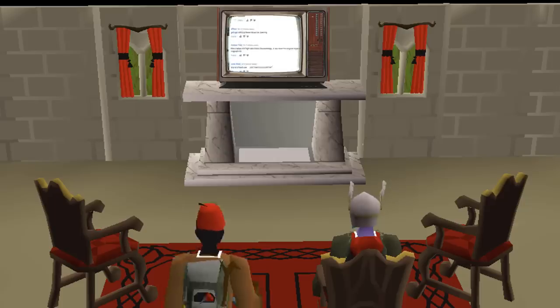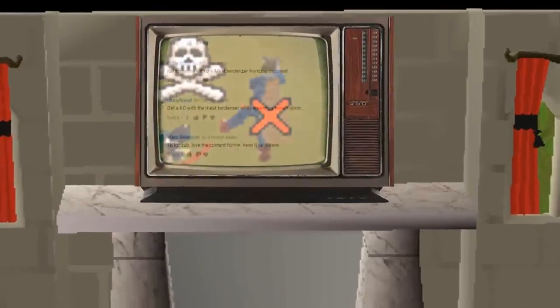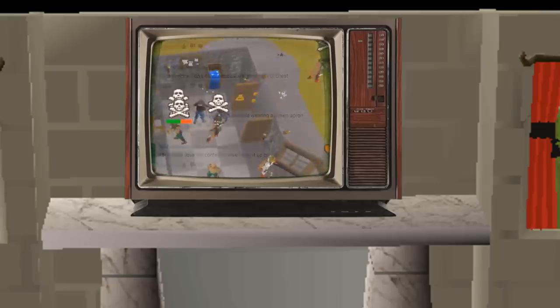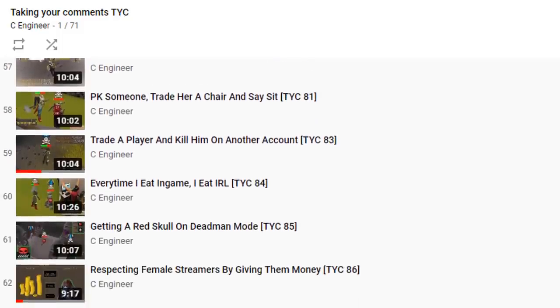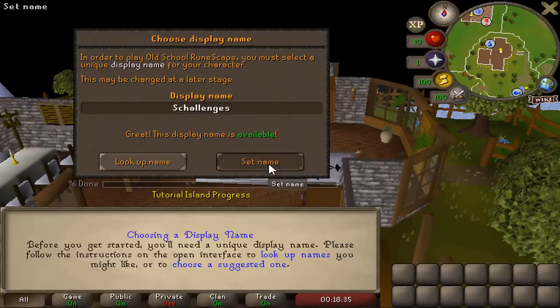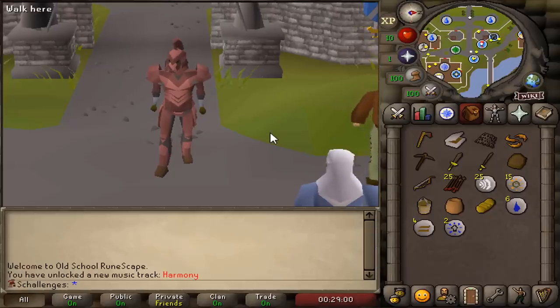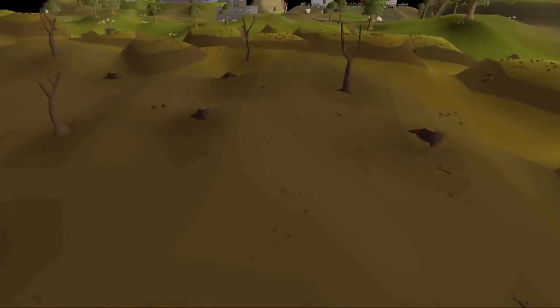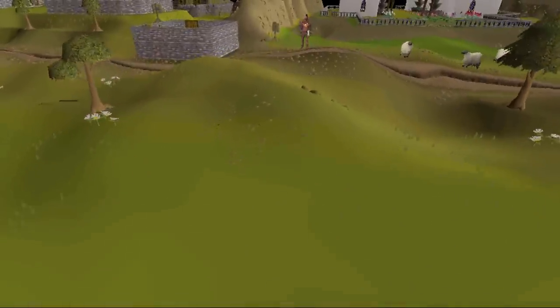This brings me back three years to the creation of TYC, a series where I took your challenges and executed them in game. With over 100 challenges completed under my belt, this is by far the year I improved the most as a player. For this reason I've decided to create the account Challenges — a brand new hardcore Ironman that will complete your challenges until I die and the series ends. There is one challenge that will be the end goal of this account: obtaining every single unique item from the wilderness.